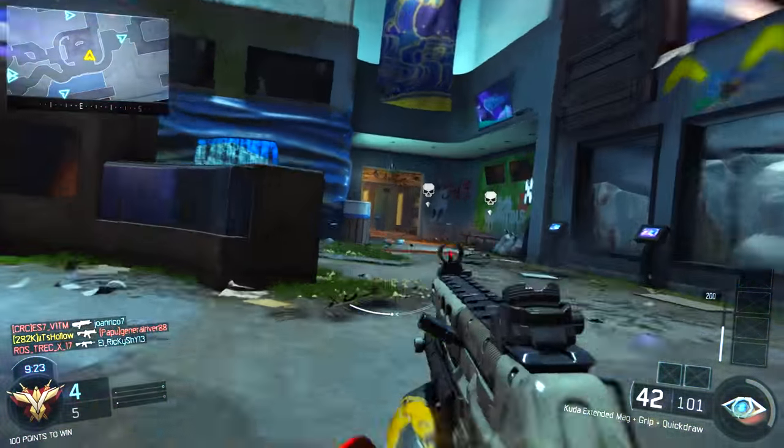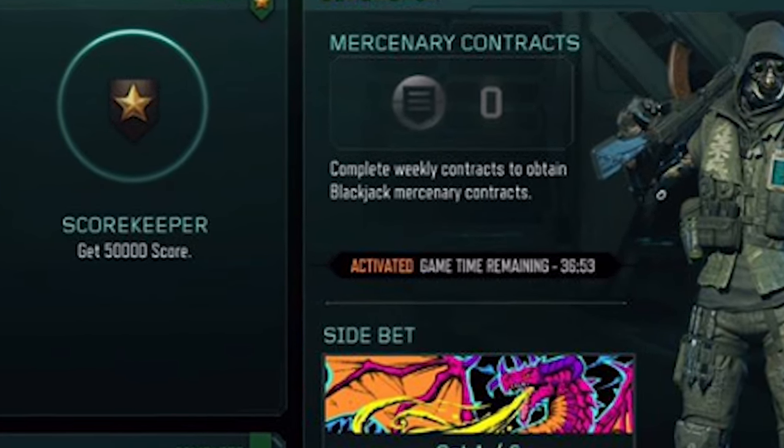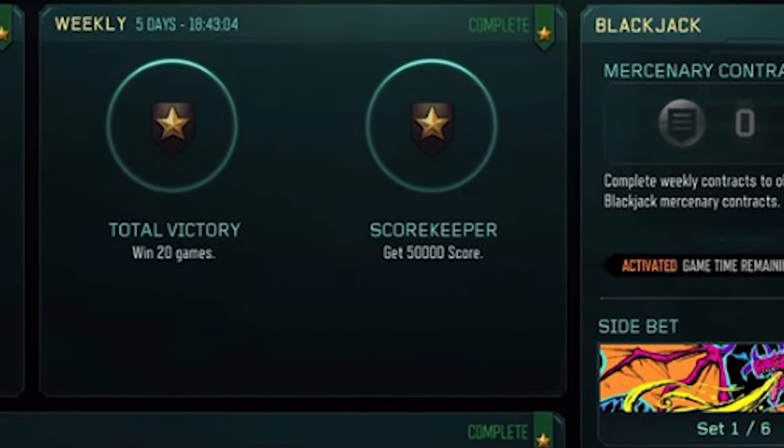To unlock Blackjack, you have to complete weekly contracts to obtain Blackjack mercenary contracts. If you look at the weekly contracts, every time they put out a new one it's going to vary, but at the moment you have to win 20 games and get 50,000 score.